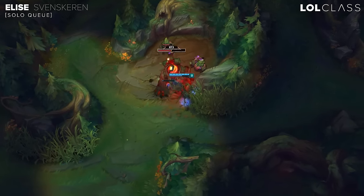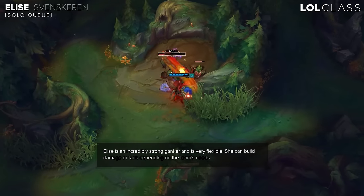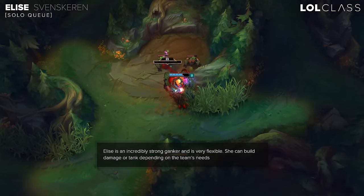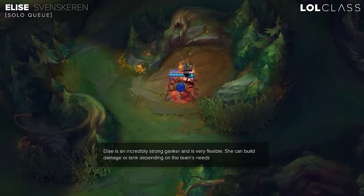I give Elise a 7 out of 10 on clearing because she's pretty healthy in the jungle. The only thing that could be better is her clearing speed. Other junglers like Nidalee have a really fast clear compared to Elise, but Elise stays at almost full HP all the time, so that's why I give a 7.